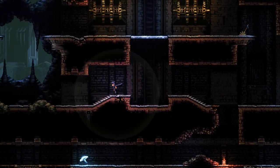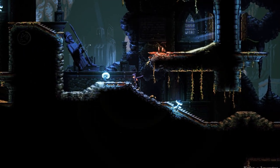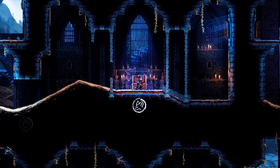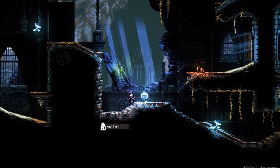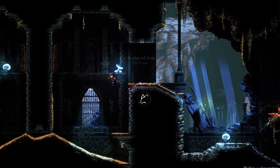If you've ever played a Metroidvania before, you've experienced this loop. During exploration, you see a new area that seems impossible to reach. Shortly after, you unlock a new ability that allows you to reach this area. You return to the unreachable area, use the ability, and continue exploring. How do we actually design something that does this?